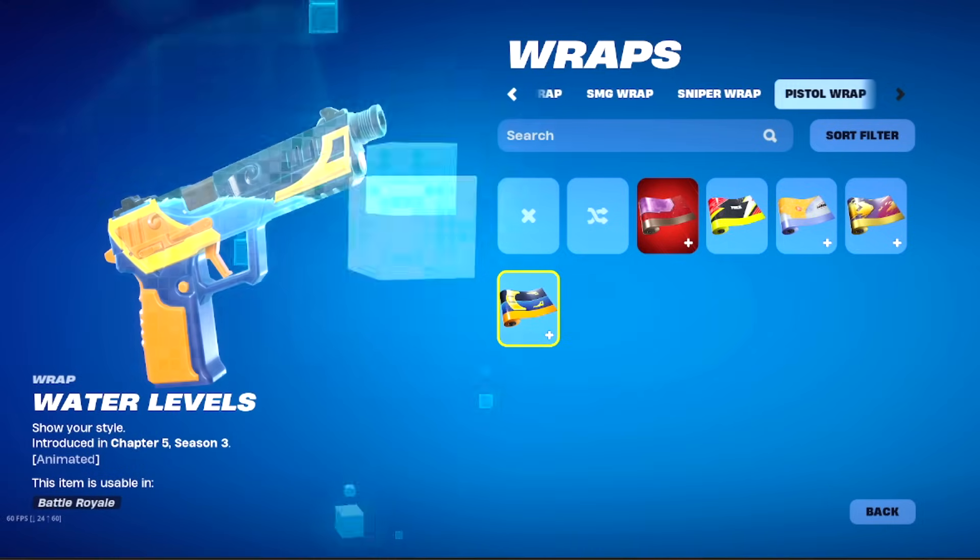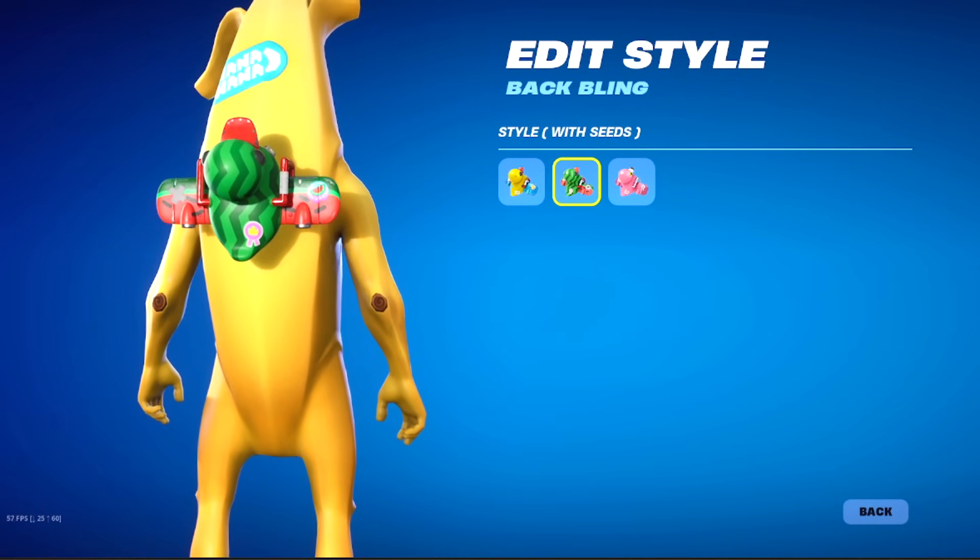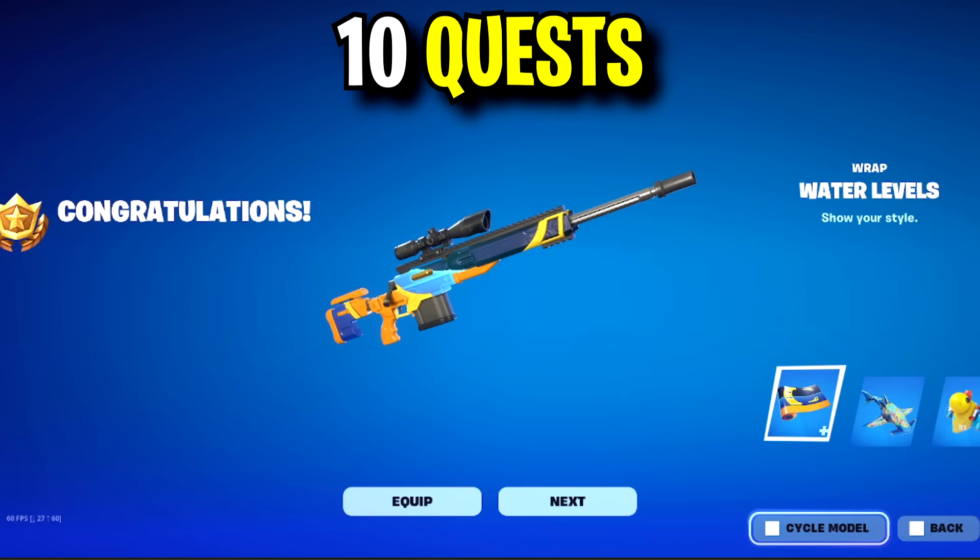During this year's Summer Event, you'll be able to unlock three free rewards: the Water Levels Wrap, the Summer Seal Shark Glider, and the Dagtuggy Back Bling that even comes with two extra edit styles.